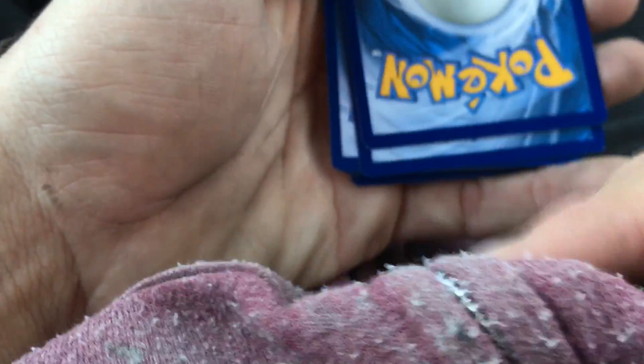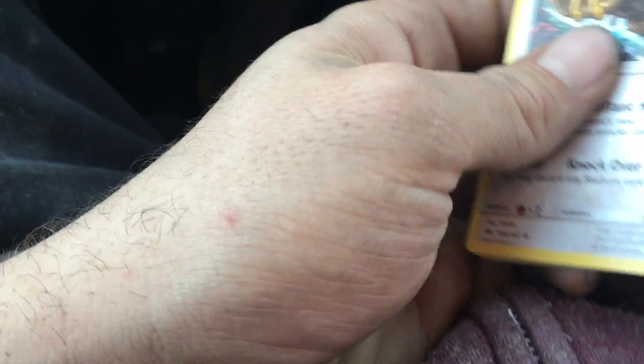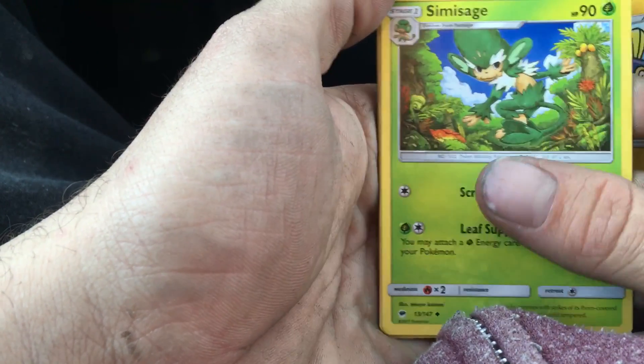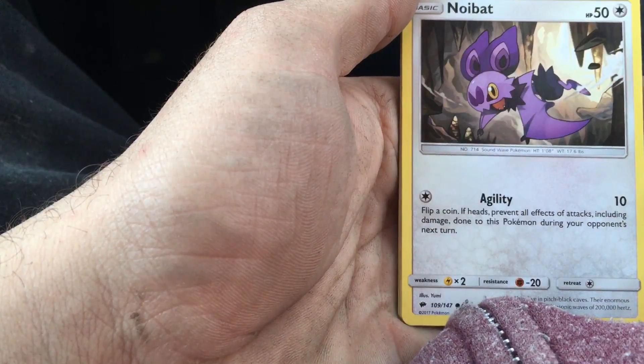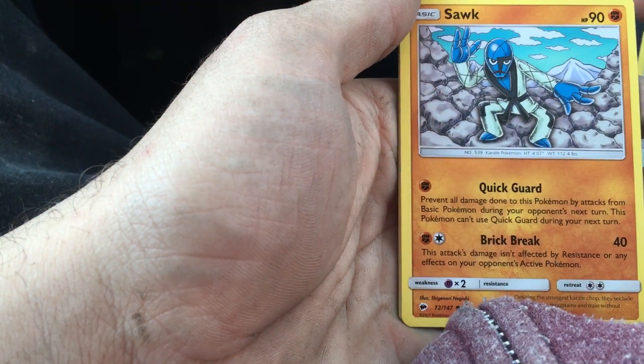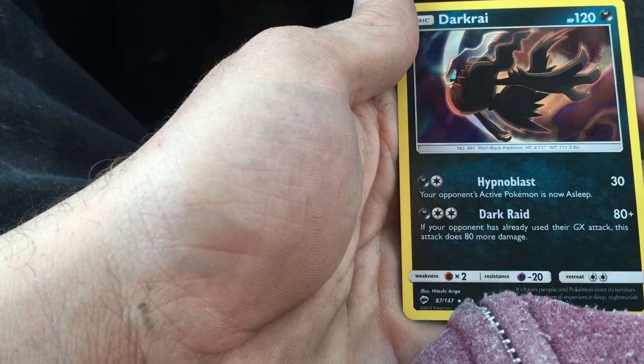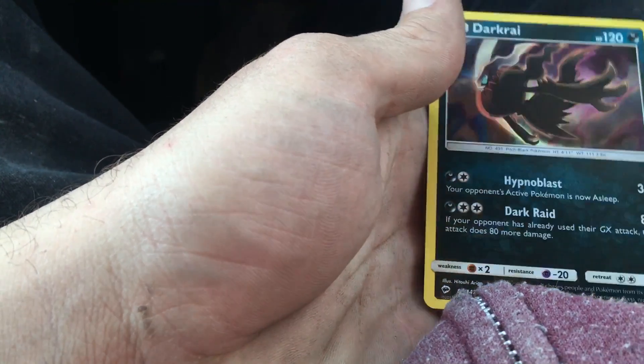It's a fire energy. Alright guys, here we go — we got a Bufoant, electric Semi-Sage, Mudray, Stufful, Noibat, we got a Sawk, an Espeon Weakness Policy, and a Darkrai Holo. Okay, cool cool.